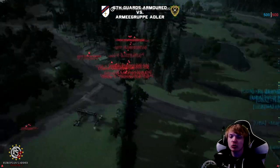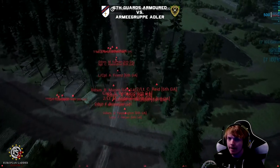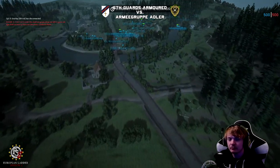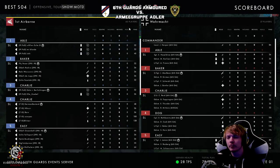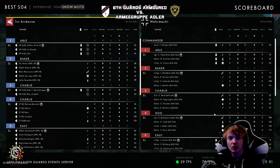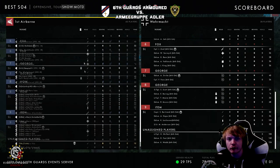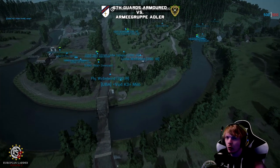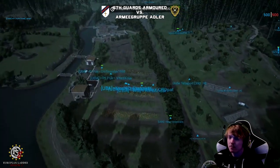6GA are already at a huge disadvantage — they're locked in this small area and can't advance. Whereas the defending forces over here, you can see it's even. A couple more members on the 6GA side — this is the Airborne. I'm one caster, so the teams are even: 39 versus 38. But already the defenders have this huge advantage — their starting phase area doesn't exist.